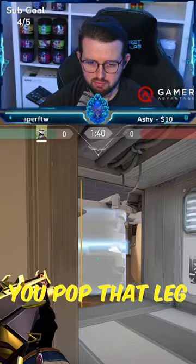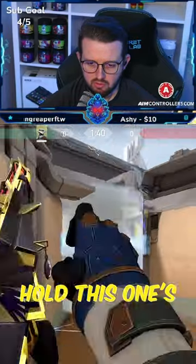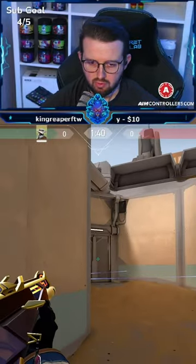If someone's rotating in, you can pop that cage. If someone's playing down the corner, it's more of a win-win to that spot.